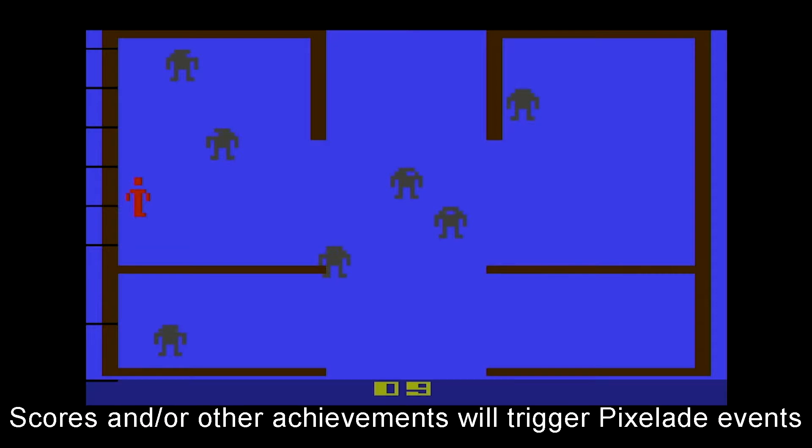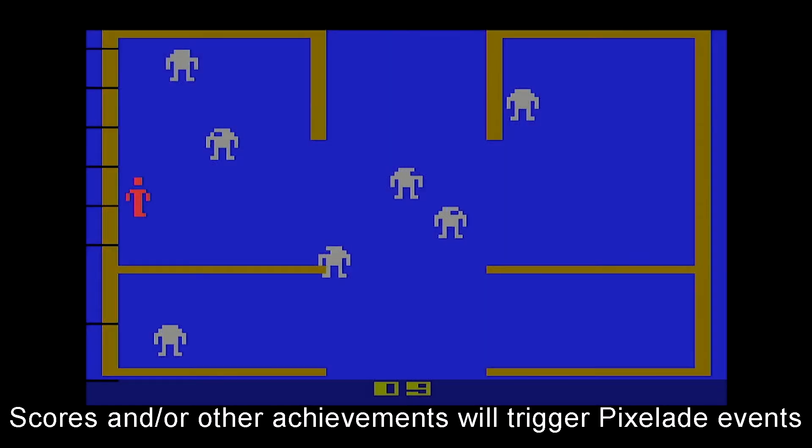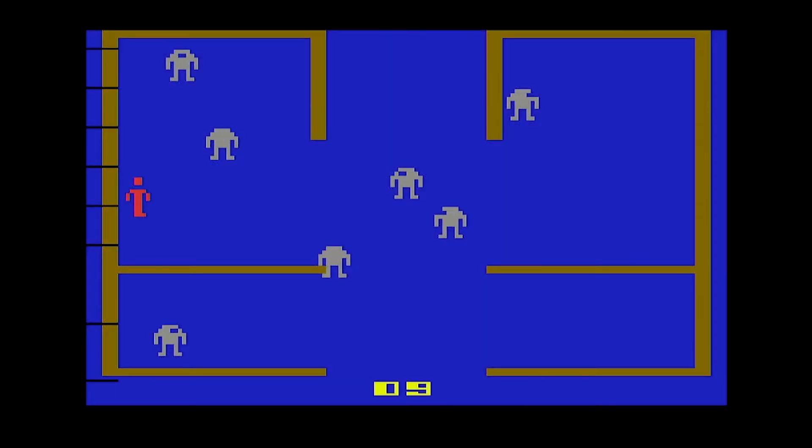Basically what Retro Achievements means is if I achieve a certain score — so in this case if I hit 1000 — that's going to trigger an event. You'll actually see a little pop-up on the screen, and then PixelCade is actually going to intercept that event as well, and you'll see this cool animation play and some text scroll showing the exact event that we achieved.